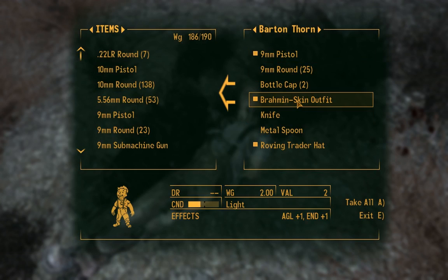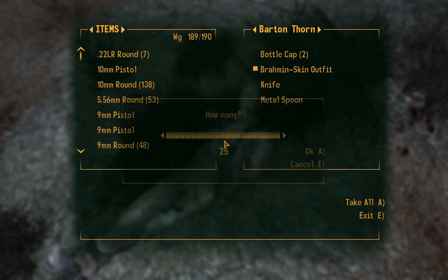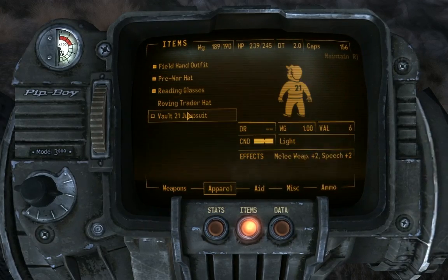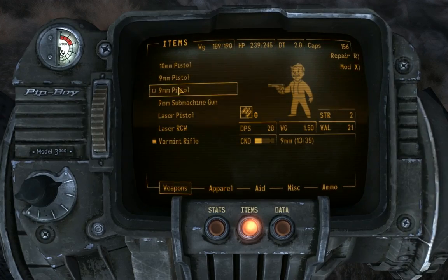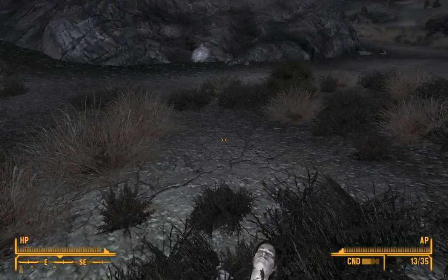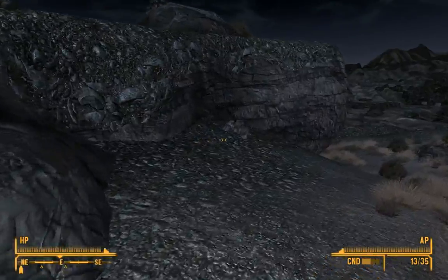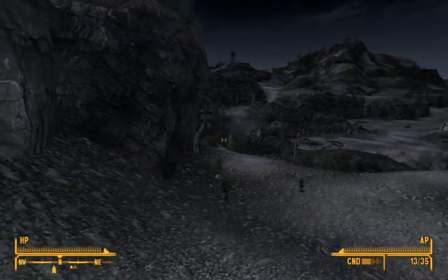My varmint rifle still needs repair. He's got another pistol, some rounds, an outfit with decent stats but no armor so I'll skip it. Oh, a roving trader hat — gives you plus five barter. Interesting. The other hat gives me plus one perception, and it looks really good. Maybe I can carry the trader hat and swap right before doing some trading. With the pistols, I'm going to repair the one I've got with the other one to avoid extra weight. Now we've got a pistol in fairly decent condition.